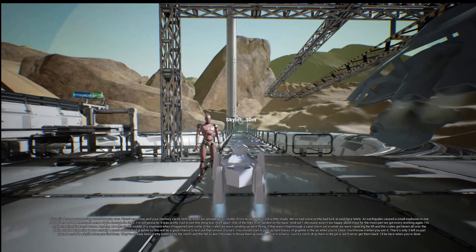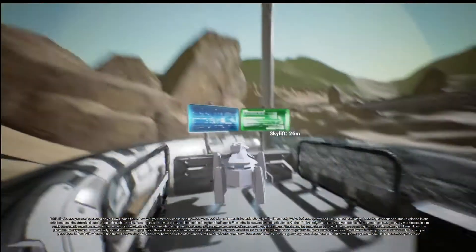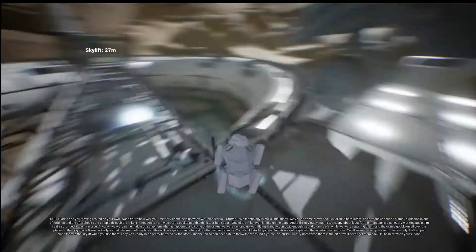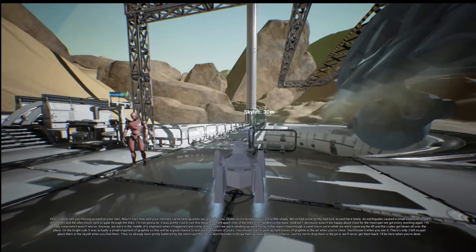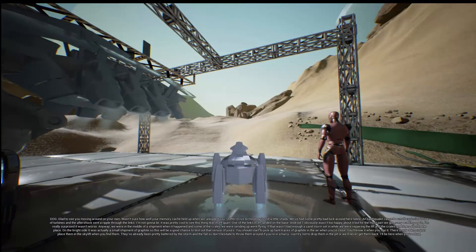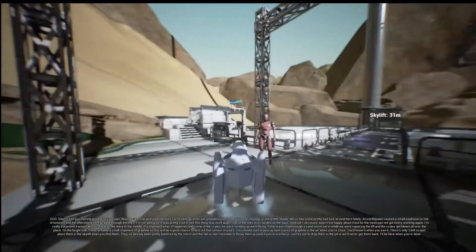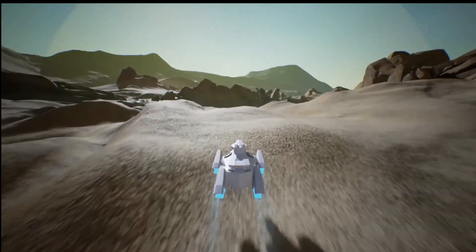We've had some pretty bad luck around here lately. An earthquake caused a small explosion in one of the turbines, and the aftershocks sent a ripple through the links. It was pretty cool to see the thing tear itself apart — one of the links even landed on the base. Android One obviously wasn't too happy about it, but for the most part we got everything working again. We were in the middle of a shipment when it happened and some of the crates went flying. A sandstorm set in when we were repairing the lift and the crates got blown all over the place. On the bright side, it was actually a small shipment of graphite, so this will be a good chance to test out that sensor. So when the skylift collapsed it dropped three boxes of graphite — we just need to go and find them, and that is the first part of this level.